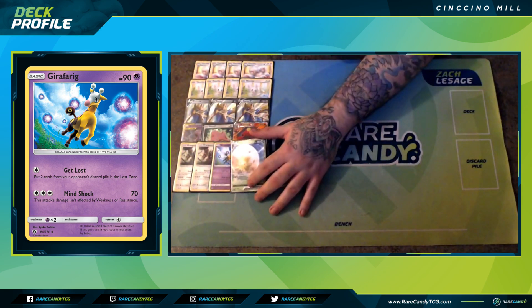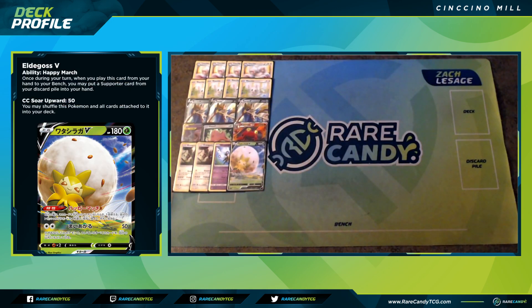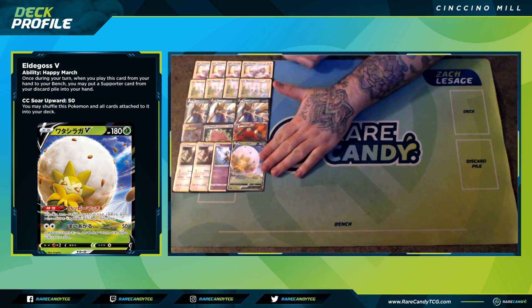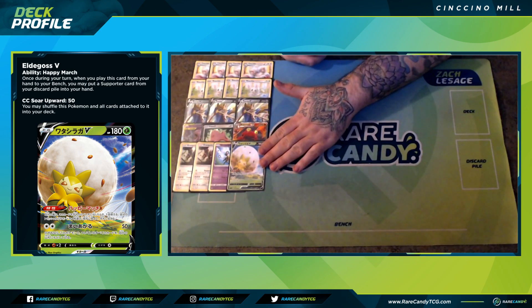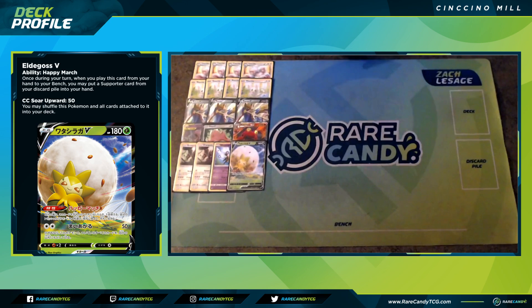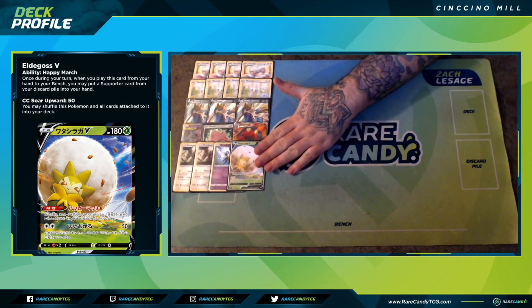One of the new cards in the deck is Eldegoss V. Eldegoss V allows us to get back some of our powerful supporters on the same turn. A cool thing we can do — since this deck plays Bellelba & Brycen-Man to deck out our opponent — is use the secondary effect of Bellelba & Brycen-Man to discard the Eldegoss V, then get it back with Ordinary Rod to use again, creating a semi-infinite loop with Eldegoss V to recover supporter cards.